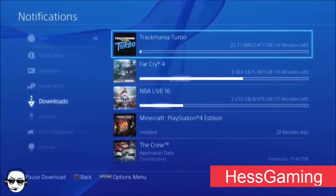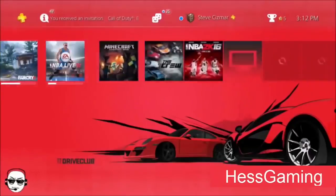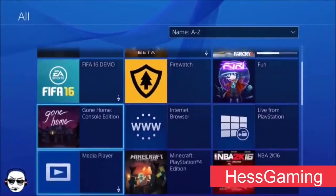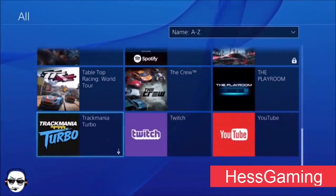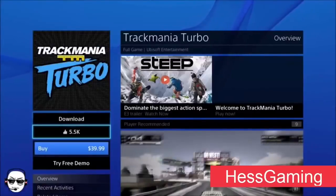Click the Options button on your controller and click Delete. Now after that, go to the Library on your PlayStation — go all the way to the right, wherever the Library is — and look for the game that you just downloaded. Mine's right there.